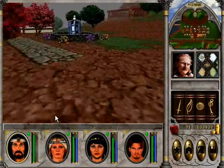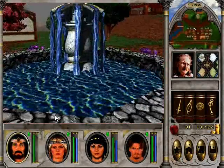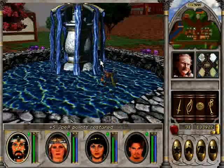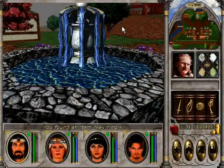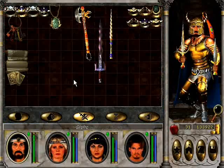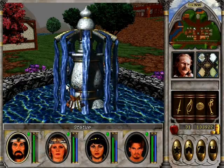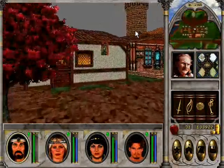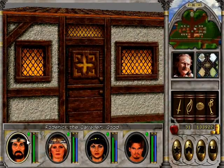Throw them in the pond even — the game doesn't care, and I won't need them after this anyway. Go on, inside the well. Gone with you. You can always get them back at the seer, I believe.